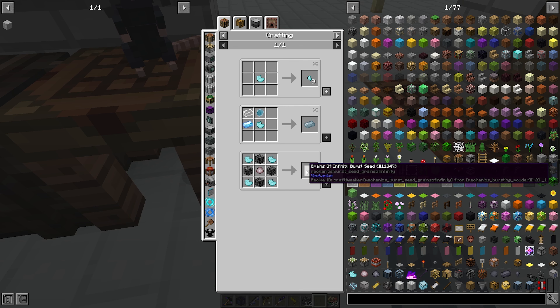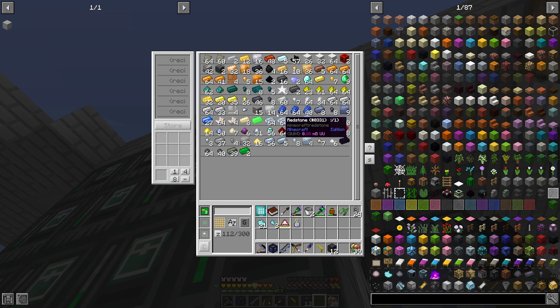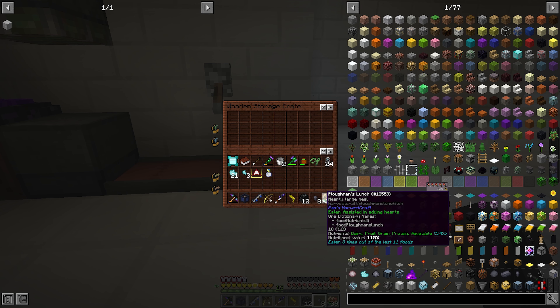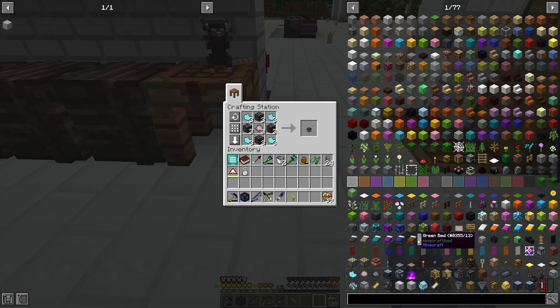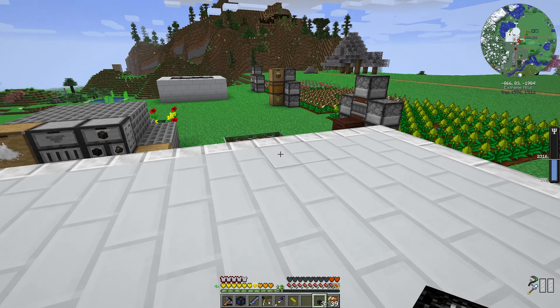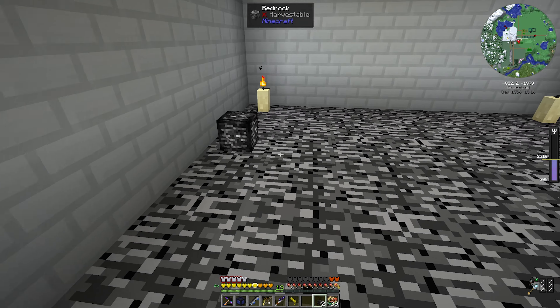The last thing we need to craft the burst seed is bursting powder, which is pretty straightforward with the exception of heavy fuel dust. We still have about eight heavy nuggets and can use our automated crushing block downstairs to crush them into fuel dust. At this point we have enough resources to craft three grains of infinity burst seeds, and if you're going to use them, I suggest you get into an enclosed space because they tend to fly away quite far.